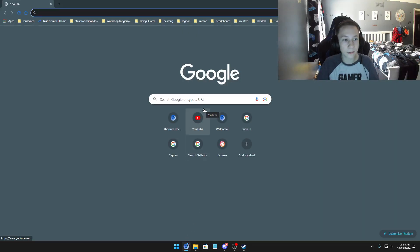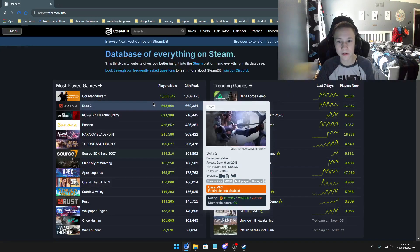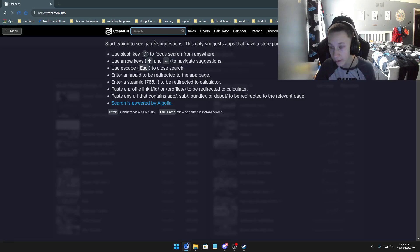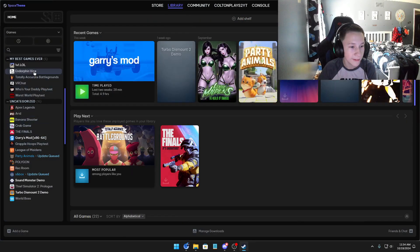Now you want to go to your browser and type steamdb.info. That should take you to a website called SteamDB. Now search up the game that you want to downgrade the version for - for example, 1v1.LL.